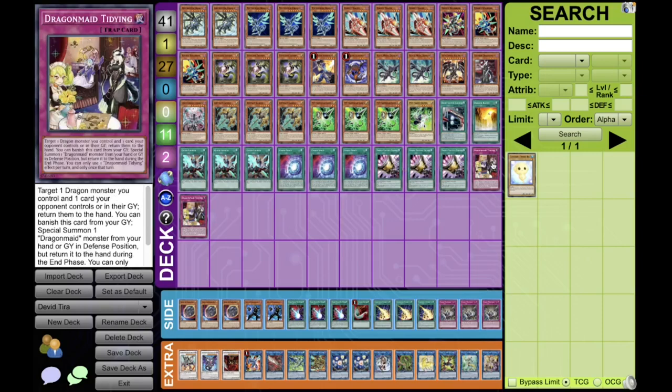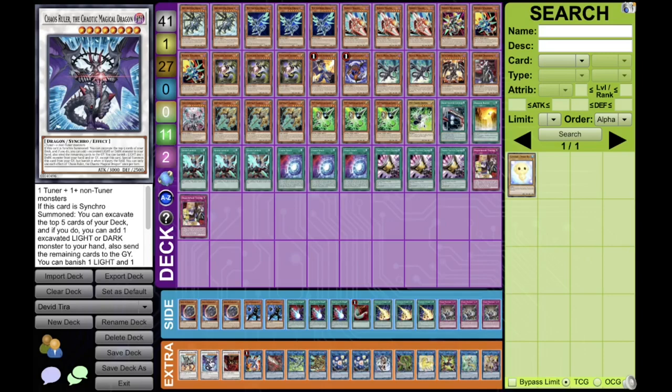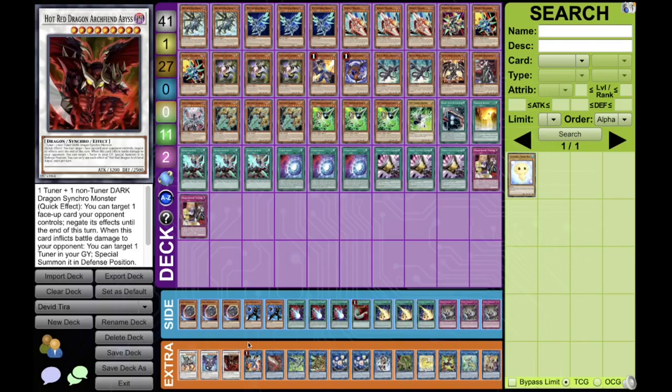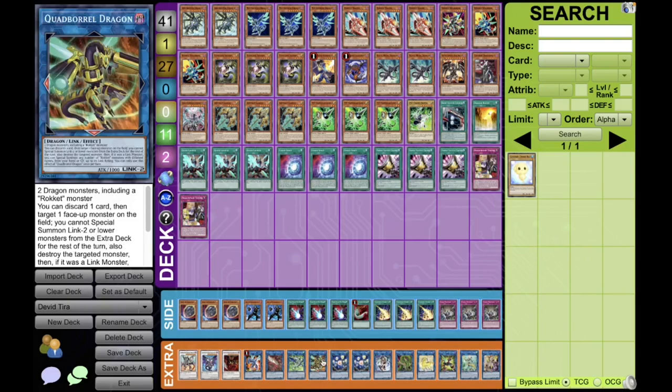Then we can take a look at the extra deck. For the Synchros, he's playing only three with the Single Borreload Savage, the Single Psy-Framelord Omega — which is another outstanding extender for the deck — and the Single Hot Red Dragon Archfiend Abyss. For the Link 1s, we got the Striker Dragon alongside with the Duelittle Chimera Dragon Pisti. For the Link 2s, he's playing a Single Romulus, a Single Quarterboro, and the Double Heavenly Spheres.